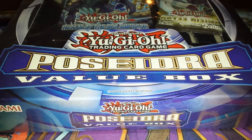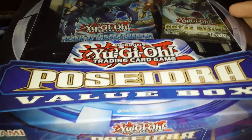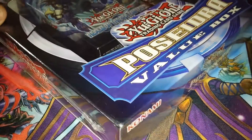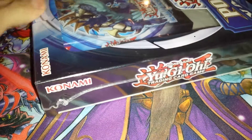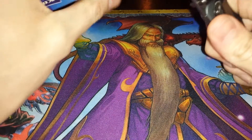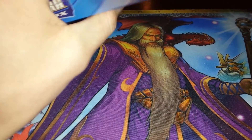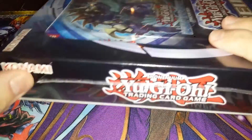What is going on guys? Today I've got the Yu-Gi-Oh! Poseidon Value Box. This contains the Realm of the Sea Emperor structure deck as well as four booster packs. Cool thing about this — it was $11 brand new. I essentially paid $0.50 per booster pack because the deck itself is $9. So $11 for all of this — that was a really good deal.